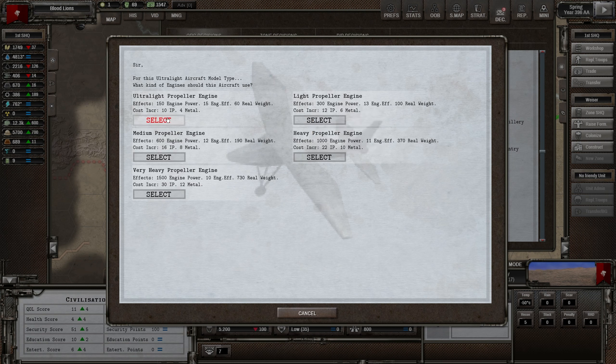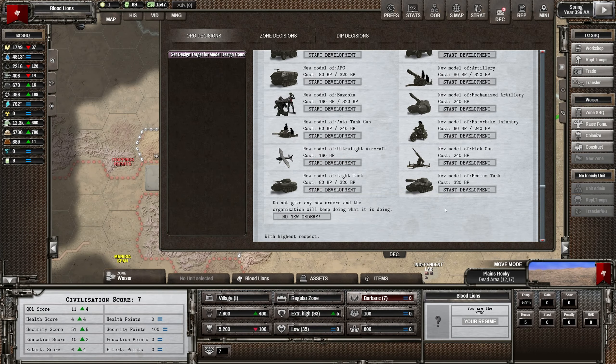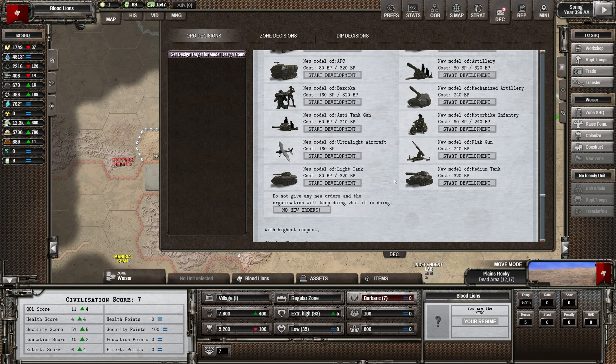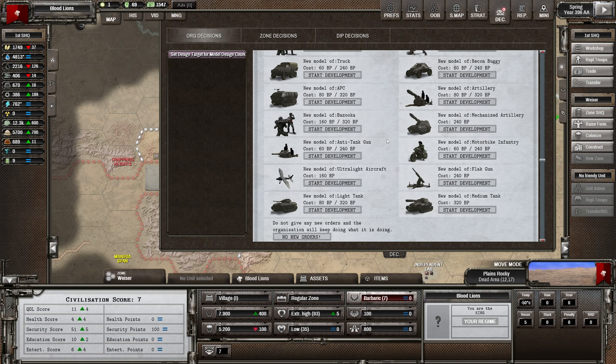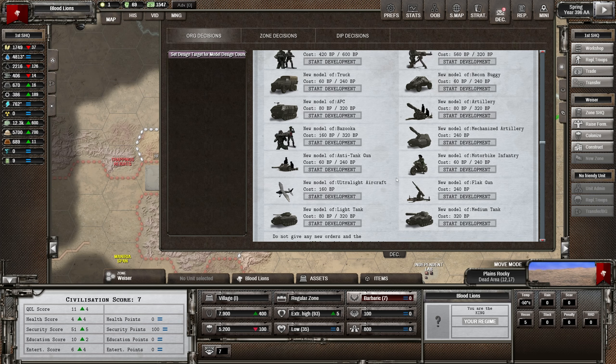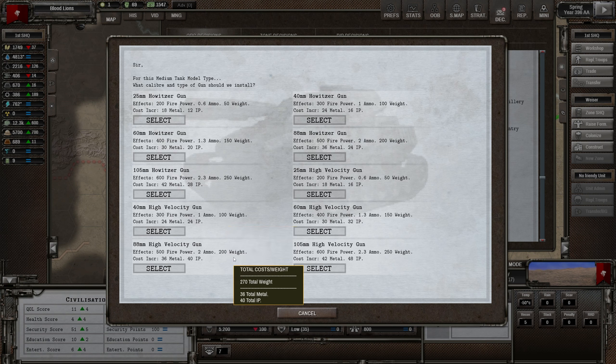We could also kickstart the aircraft stuff. I know some people don't like these — they're not that effective but they're okay. I'm not in the mood to do aircraft design right now because it's a bit painful. I know Vic is redesigning how that works — he's confirmed he's reworking it — but it might take a while. I think I'm just going to go for a high velocity gun. We don't want howitzers on a medium tank.